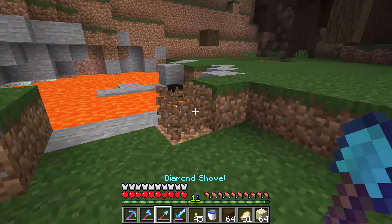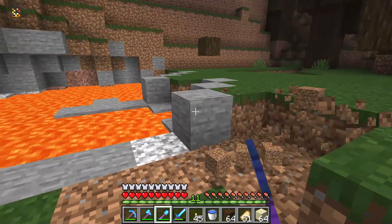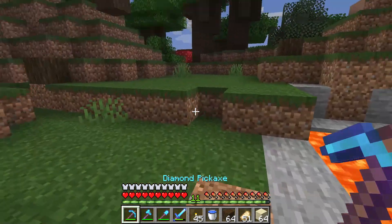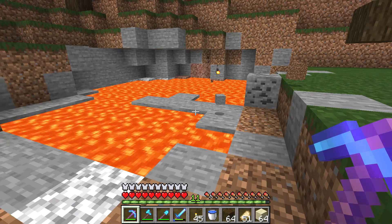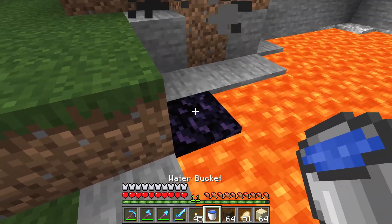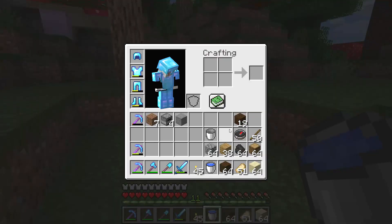Have you found a lava pool on the surface but don't know what you can do about it? Well I can show you one excellent thing you can do. You can turn it into obsidian and then mine it with a diamond pick, but I don't want to do that.